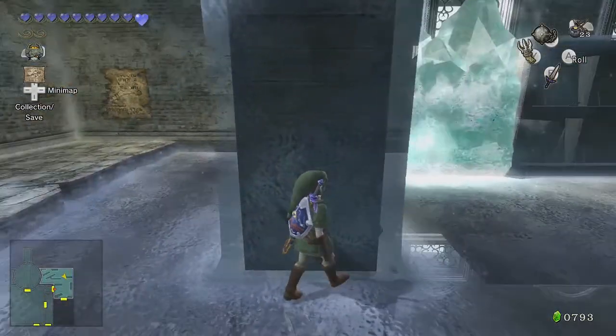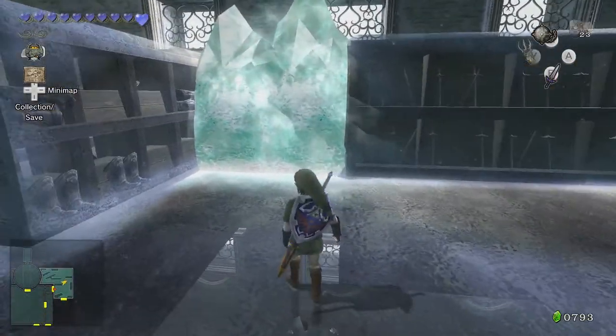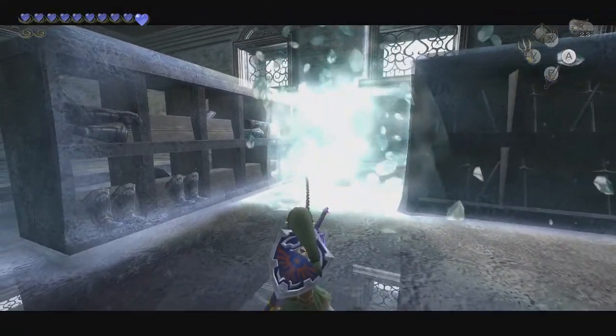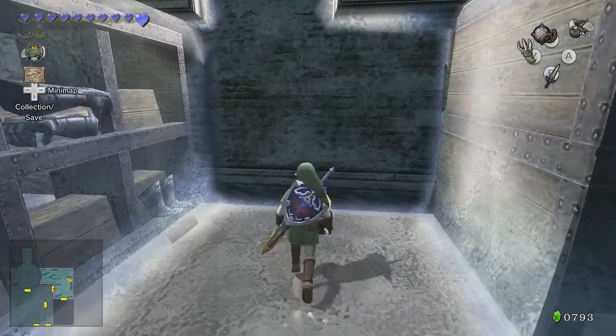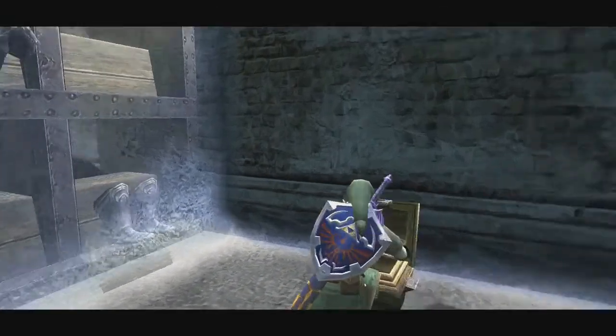Obviously some of it's illegible, but it gets the point across. You put a boom boom inside a cannon — you put an explosion inside a cannon and boom, you break stuff.